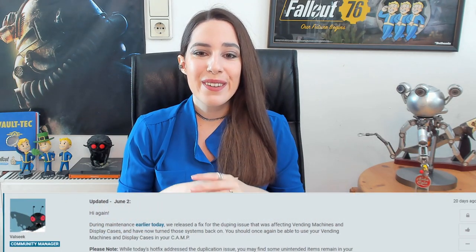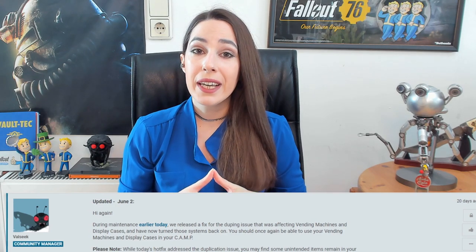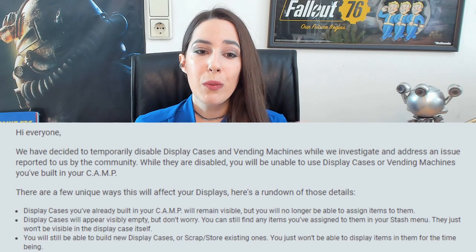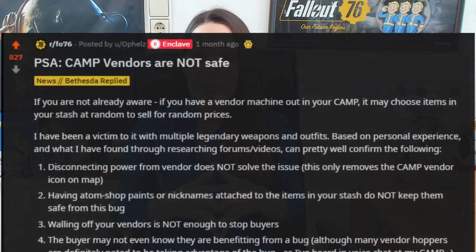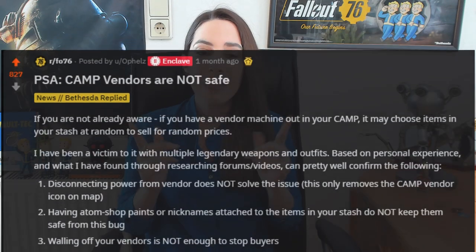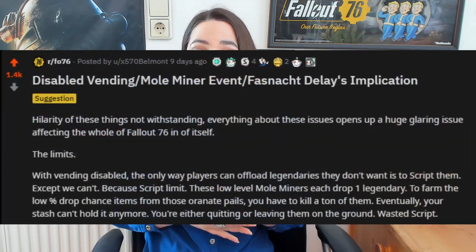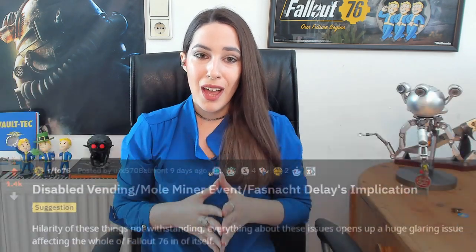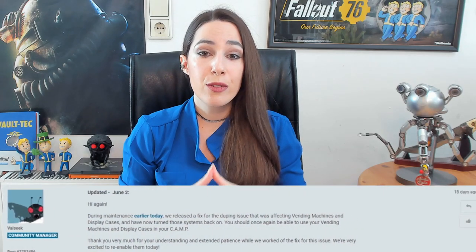At the beginning of May, Bethesda disabled the vending machines and display cases due to a duplication glitch that involved both camp items. Not too long ago we also had a bug where players could basically buy random items from your stash, because they would be randomly added for sale through the vending machines or looted from the drinking balls. About a month ago, we also had a new duplication glitch related to vending machines which quickly got fixed.